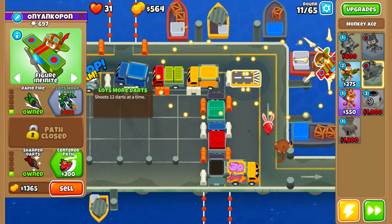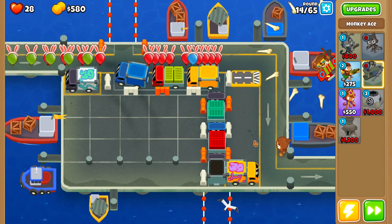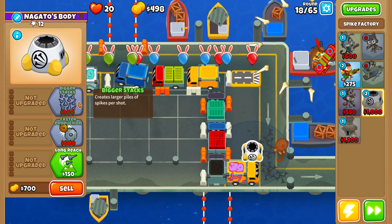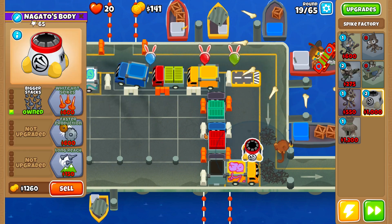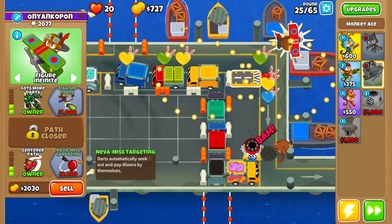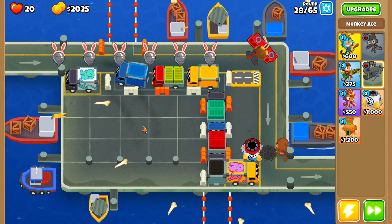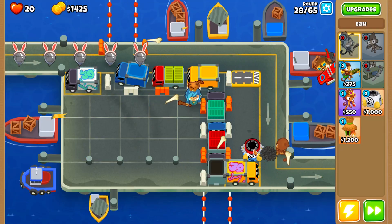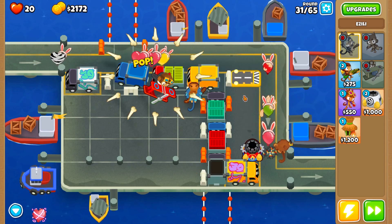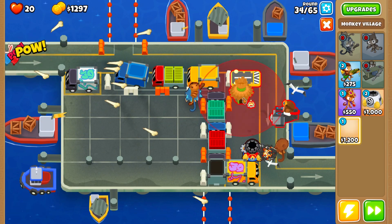Dying and getting extra monkey money is meaningless because you will be able to save even more by doing the correct steps ahead of time. You can spend extra money on the 2-4-0 spike factory and use its ability on round 64 to destroy the MOABs much easier.